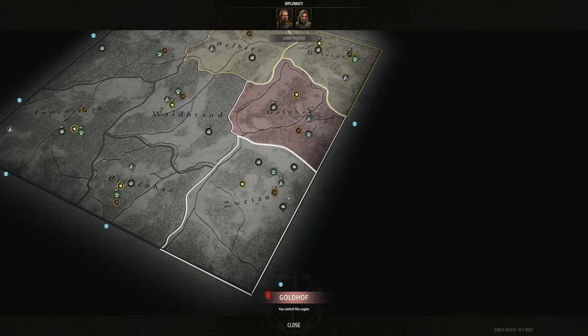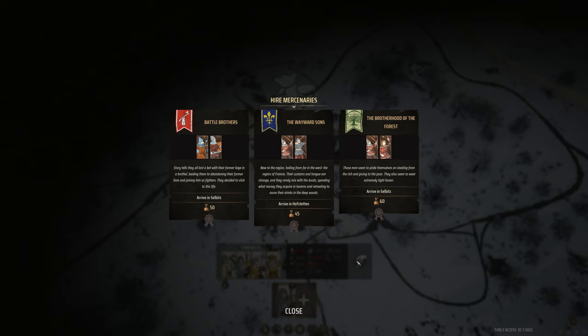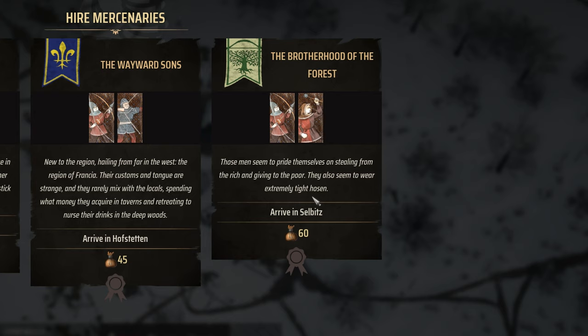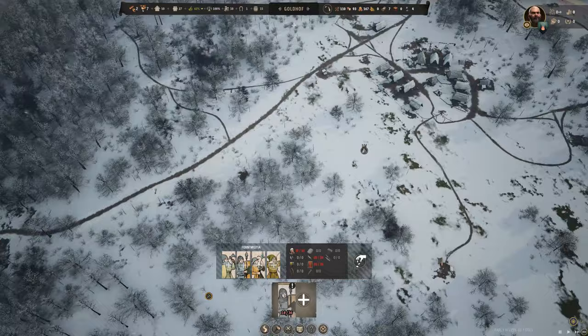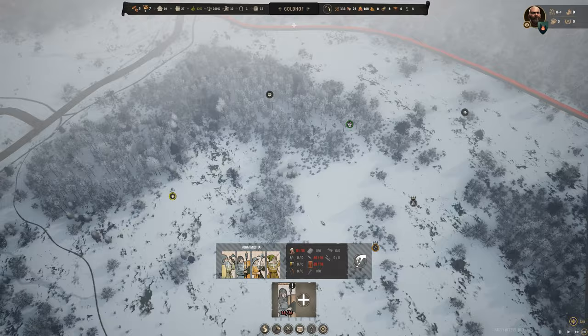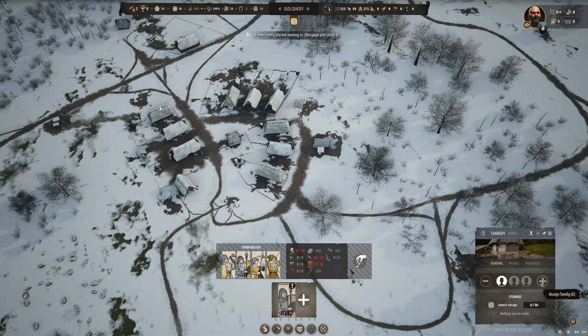There's the bandit camp — they've been across the border a couple of times. Let's talk about mercenaries. You can hire the Wayward Sons, the Battle Brothers, and the Brotherhood of the Forest — Robin Hood types in extremely tight hosen. Our current militia is up to 18 thanks to our population, but I want overwhelming force before taking on this camp, because when your militia dies, your villagers die, and your village will struggle.